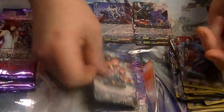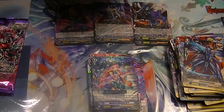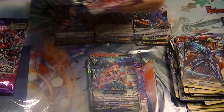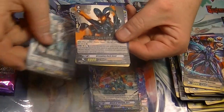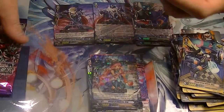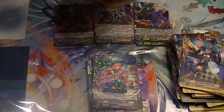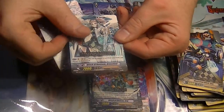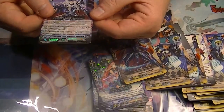A rare — Witch of Choice Aaron. Two packs left — hopefully one of them will contain a triple rare of either Phantom Blaster Dragon Abyss or Blaster Dark Abyss. A rare — Witch of Choice Aaron. And our final pack is another double rare Cormac.